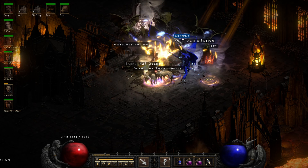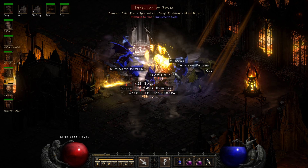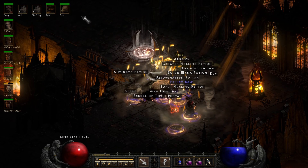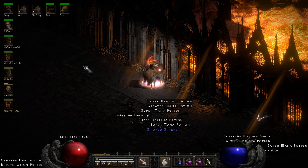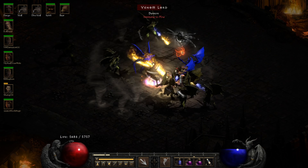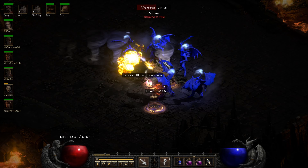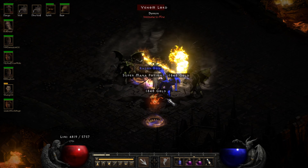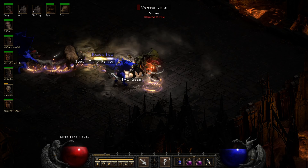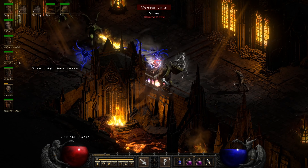Definitely treading a bit more carefully on Players 8 with this Infector of Souls pack. I don't advise telestomping them with this build — you can probably do it and be fine, but if they have the wrong affixes or if they all focus your Oak Sage you can get in trouble. If you just teleport to the edge of the pack, use the seal to separate them out a little bit, let them create their own traffic jam — it's really not bad at all. Really low risk, as long as you're not deliberately teleporting right into the middle of them as we do on Players 1.